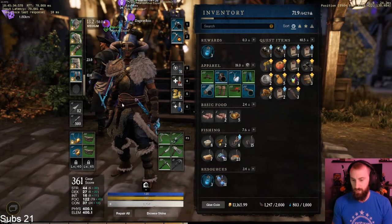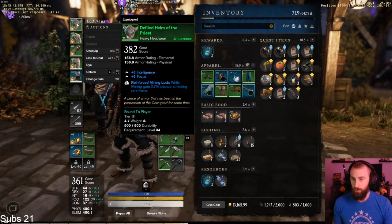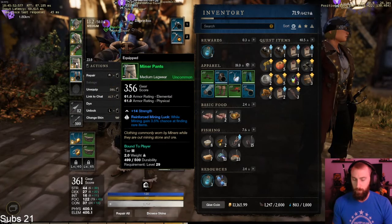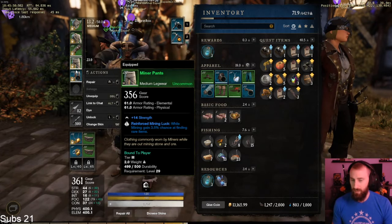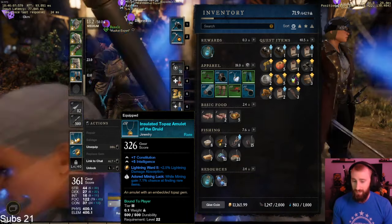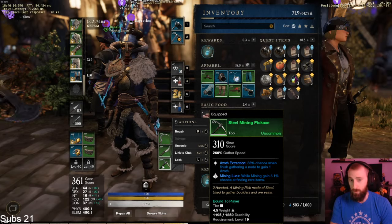The first thing you're going to need to do is gather as much mining luck gear as possible. I'm fully decked out — the perk name is reinforced mining luck. On my helmet I have 3.7, chest 3.4, gloves 3.4, pants 3.5, boots 3.4. My necklace has 7.1 percent — that's pretty rare — and my pickaxe has another 5.1 percent. Mining luck is really important.